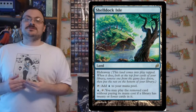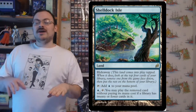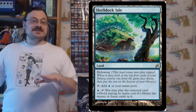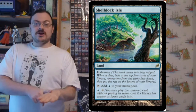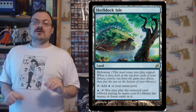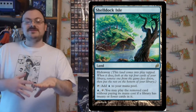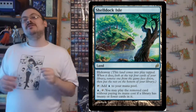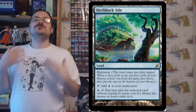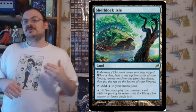Hideaway is the final keyword introduced here, found on a number of lands. When you put a hideaway land into play, you take cards from the top of your library — each one says differently what it would do — and exile one. Then when the hideaway land reaches a certain trigger, you can play that exiled card without paying its mana cost. It allows you to temporarily hide away a card and play it later when you can trigger it. The without-paying-its-mana-cost ability was really nice.